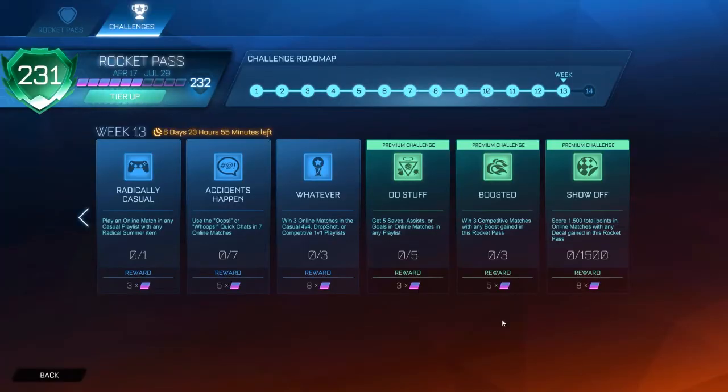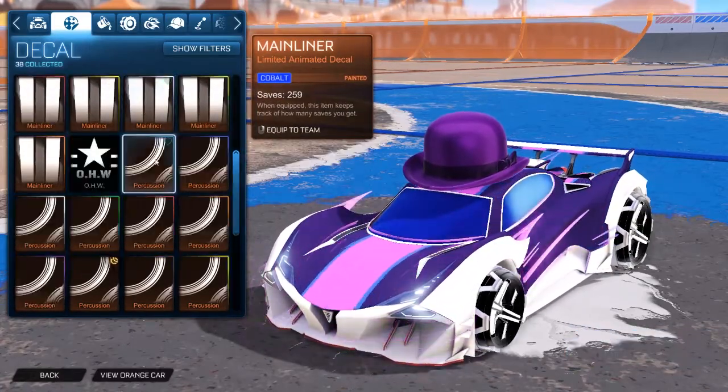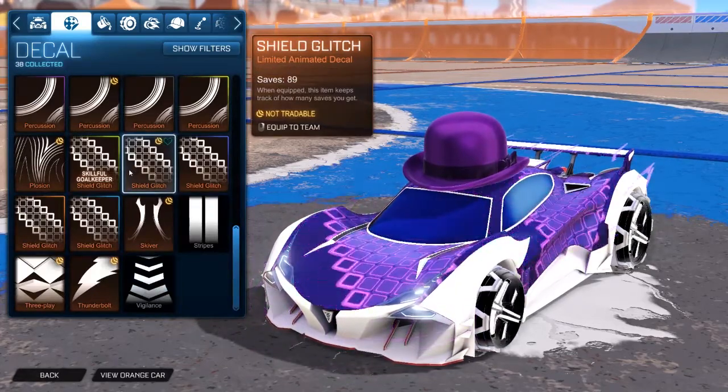The last challenge is Show Off: score 1500 total points in any online match with any decal gained in this Rocket Pass. The decals from this Rocket Pass are Main Liner, Percussion, and Shield Glitch.